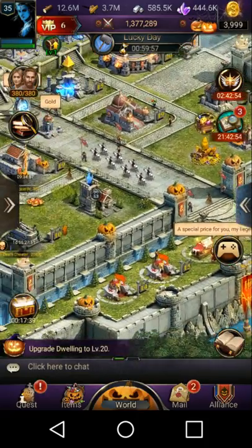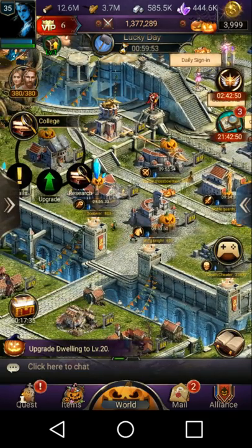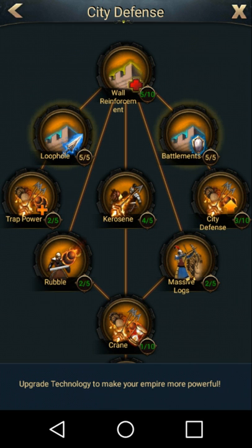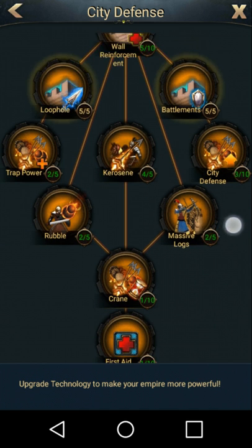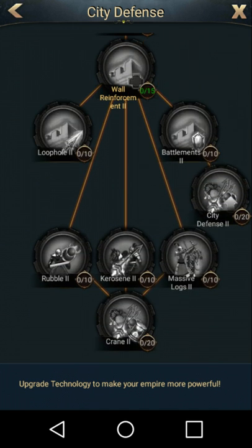The next thing I want to show you guys is research — research is actually very important. We're gonna go ahead and jump into college. Lord knows I never went, but still pretty smart. A lot of people think that city defense is gonna help you a lot on defense, and that is very much not true. A lot of the city defense is just trap research. I think traps are a waste of time, they're a waste of resources — they don't ever do anything. Maybe kill like 100 or so troops, but what's the point of that?